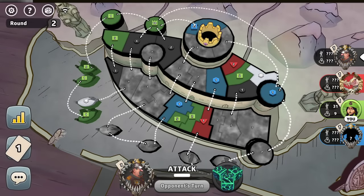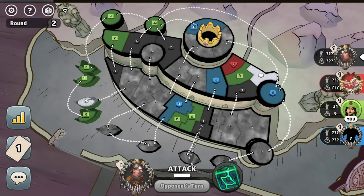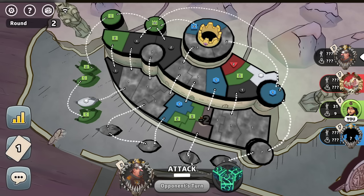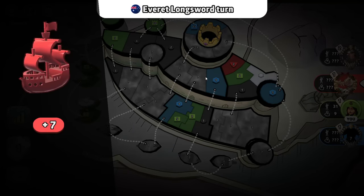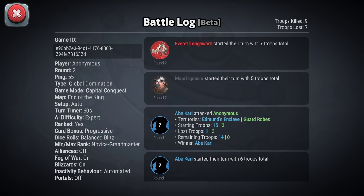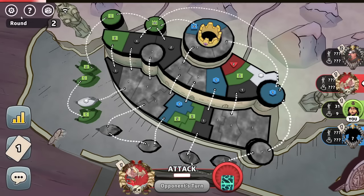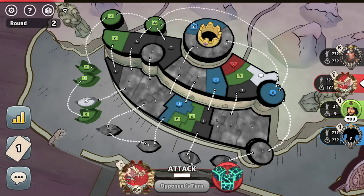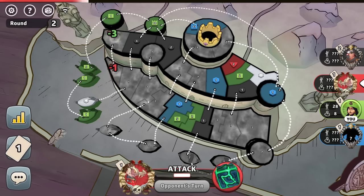This guy also has a three-point bonus, but he has to worry about getting broken from basically the battlements here or from this down here. The red player was here attacking up here. Did you start your turn with five? You started with five total means you did not have your bonus. Red started with seven troops total, so you do have your bonus. So did red come in here and break you?